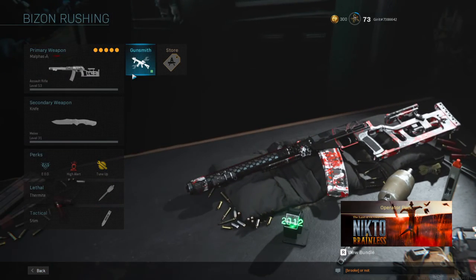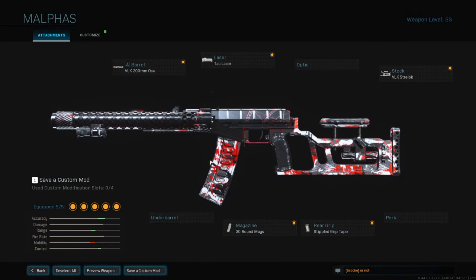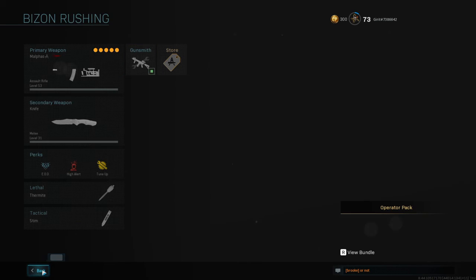For my ASVAR class. Attachments are: VLK 200mm Osa barrel, tac laser, VLK Strelok stock, 30-round mags, and stipple grip tape.